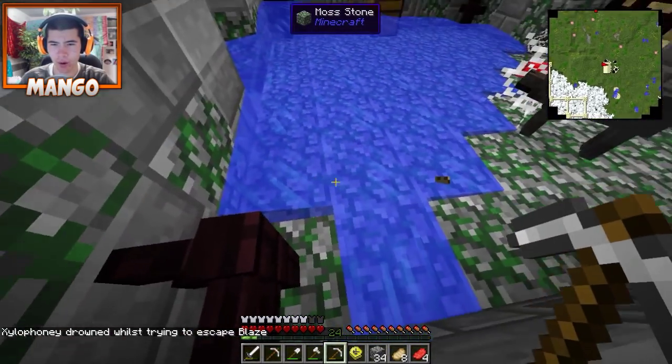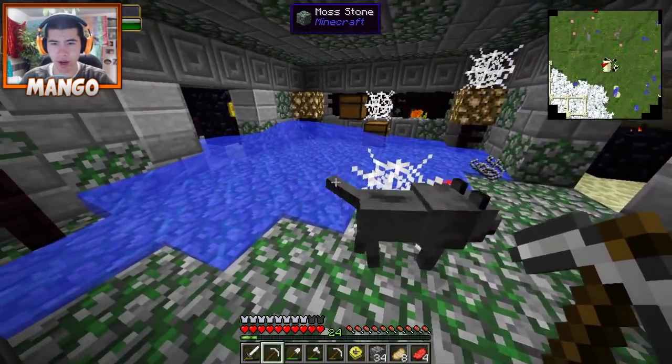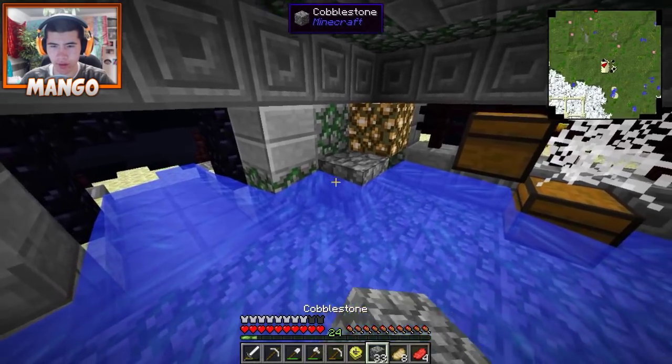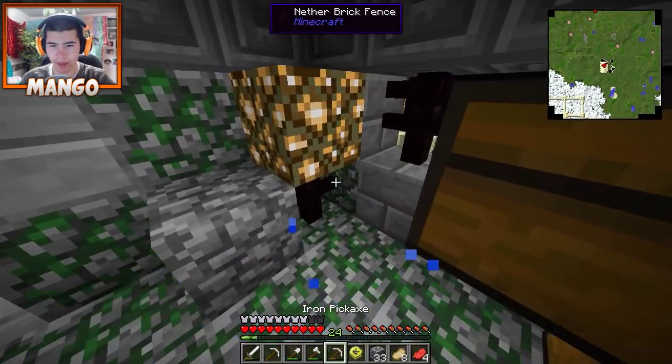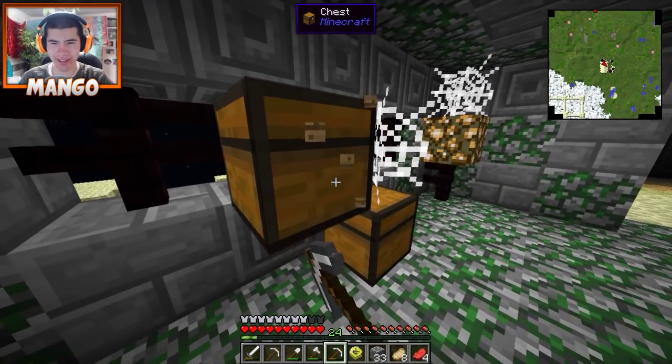We got glowstone - awesome! My dog's all wet. My dog's all wet. You're blocking off my water source? I don't want my dog to get wet.